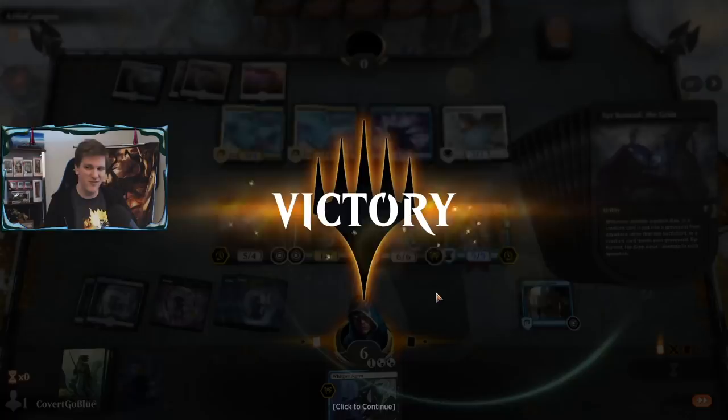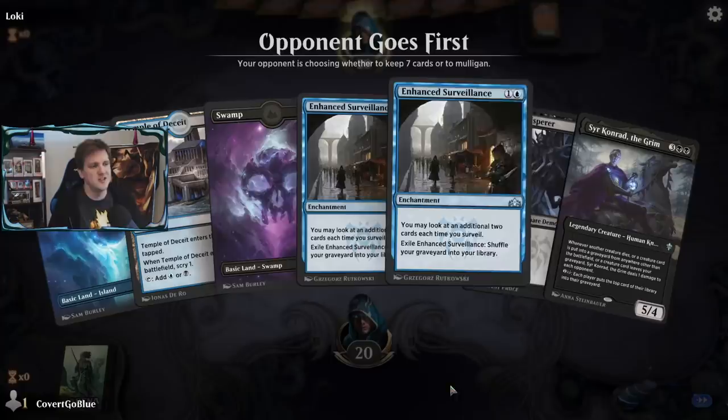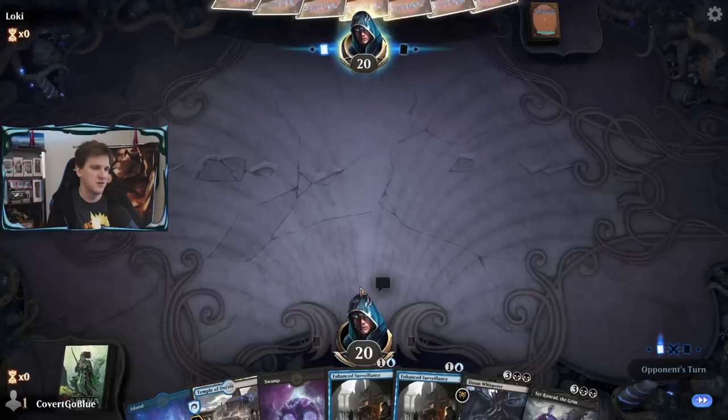It's so silly but if you need to do this, this is the best way I found to do it. We'll either draw land or cards that surveil, or cards that surveil to get land — so seems like a keeper.